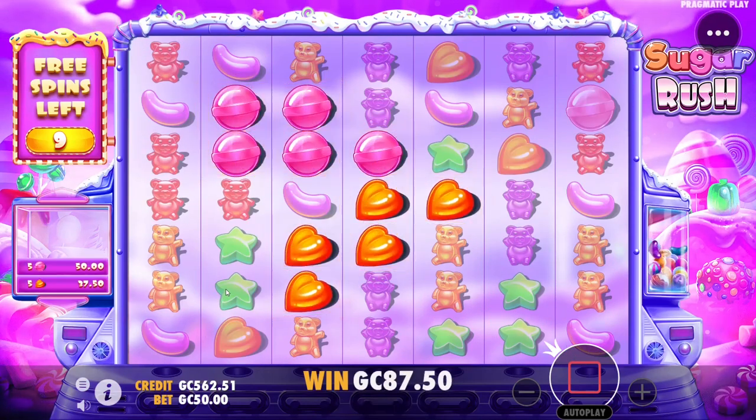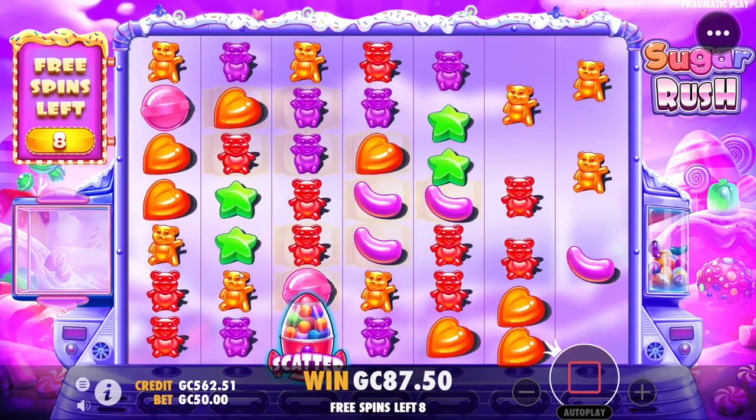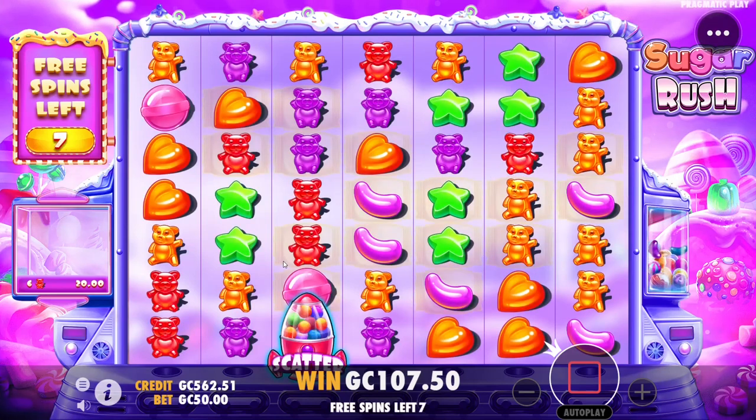Good start — really good start actually. 87.5, good tumble — keep tumbling, keep connecting.